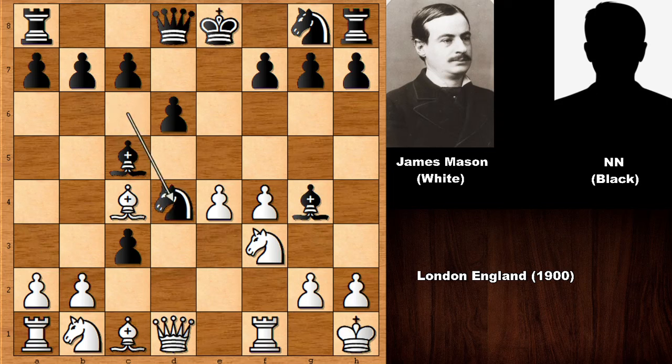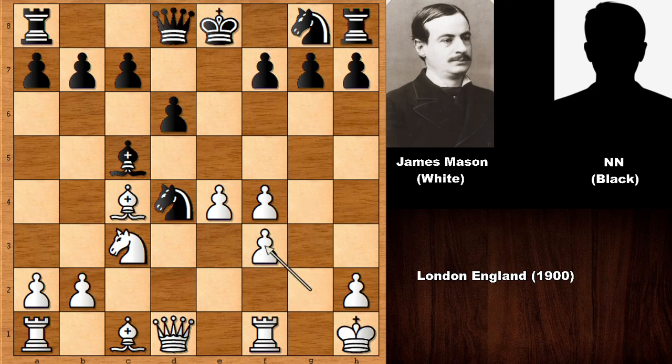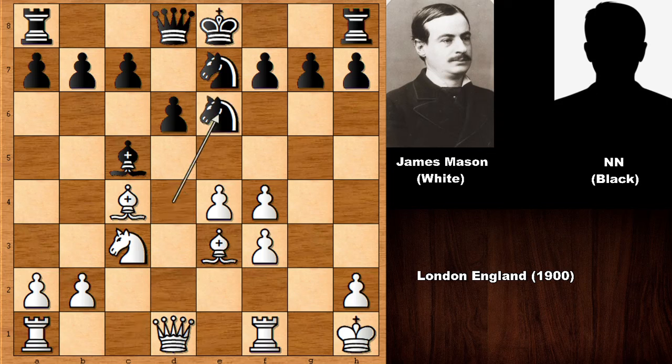We have knight to d4 and simply capturing on c3. You can see that c takes on b2 would be better, so white has pretty good, pretty decent development. Bishop takes on f3, g takes on f3, and then knight to e7, developing the knight. Black wants to castle, but a very natural move developing the bishop and attacking the knight — so we have knight to e6. But Mason played the best move in this position.